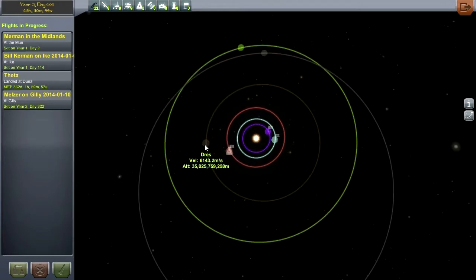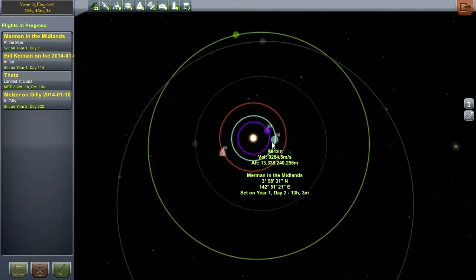Drez is not in the right position for us to transfer to it. I would estimate that we need at least another month, at least 30 more days before Drez would be in the right position. I could just time warp that, pick one of the flags and time warp and we'd be in the right position. However, it's worth noting that Joule is in the right position.